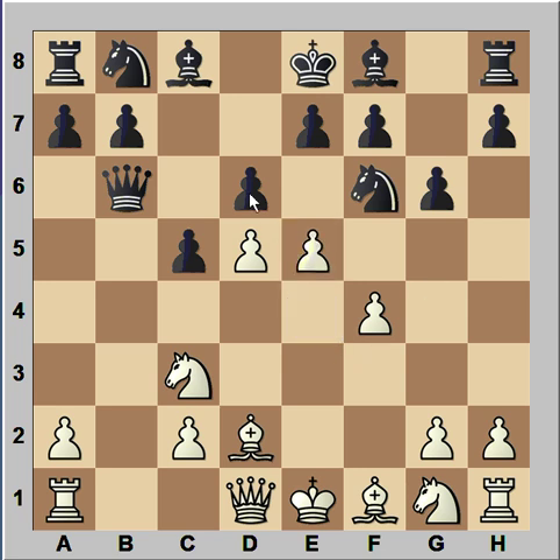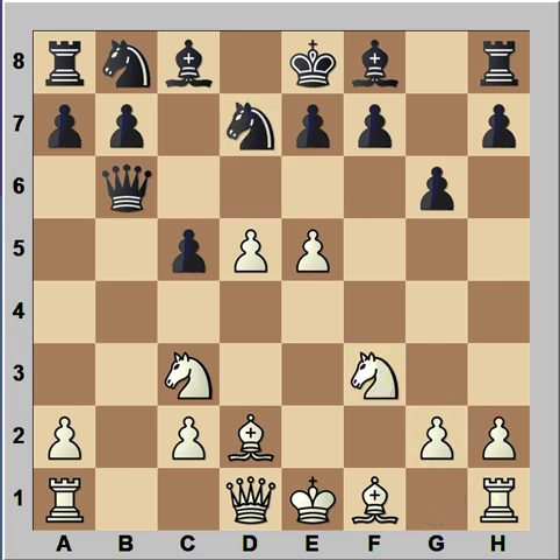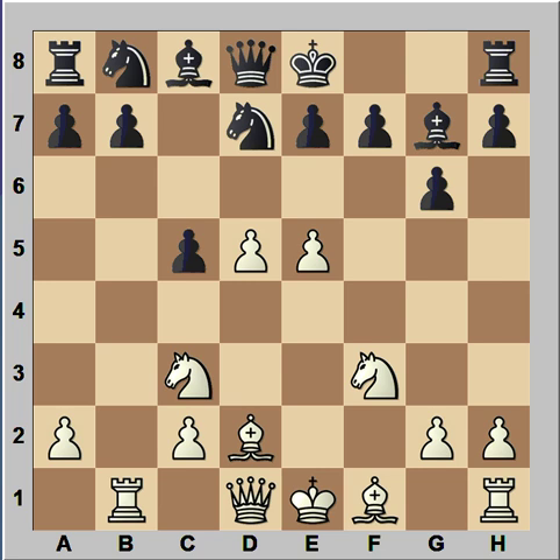e5 — pawn takes pawn, pawn takes pawn. The knight is under attack. Knight from f to d7. Knight to f3. Bishop to g7. Bishop and knight are attacking the pawn on e5. First things first — rook to b1, attacking queen. Queen to d8. And now it is white to move. Bishop to f4 looks like a sensible move, but instead Vaganjan decided to play sharp chess.